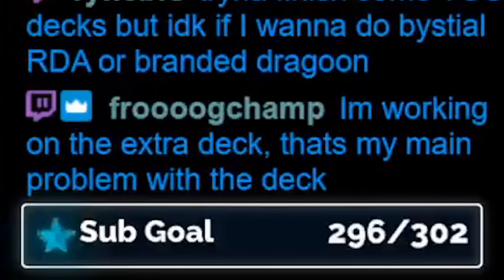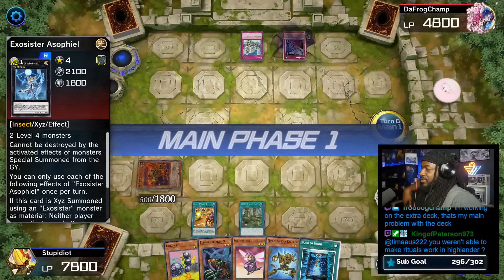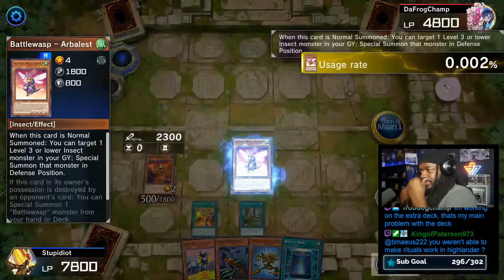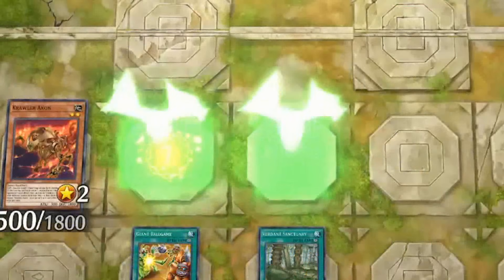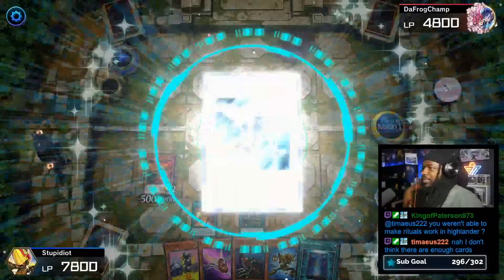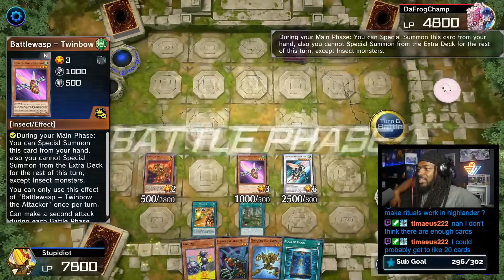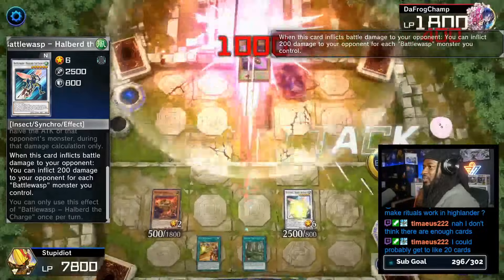I'm working on the extra deck and that's my main problem with this deck. I think you need to construct your deck in a way where your monsters can work for themselves, but you can also gain an advantage from Xyz summoning. When you summoned your Rank 3 in the last game, you were cooking. But summoning the Rank 4 here — you need your cards to work for you and get you more advantage, like how he's doing. He had all his cards work for him and now he's getting all these Battle Wasps on the field. Before then, he was allowing his spell cards to do a lot of the dirty work. You got to be less extra-deck focused.